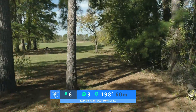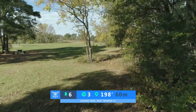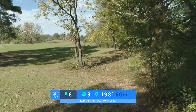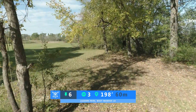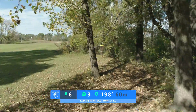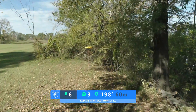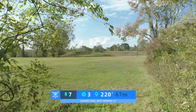Hole number six is a par 3, 198 feet — even shorter hole. There is kind of a little turn here as you can see the drone, so most people play a flick into the green. I played a backhand turnover — it is possible, but it's an easy get with a flick. The only thing you don't want to do is go past the basket because that is danger.